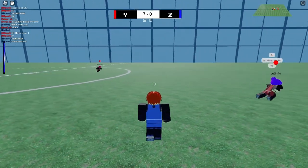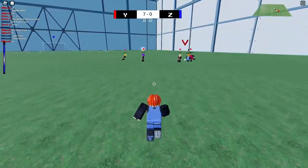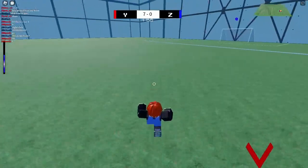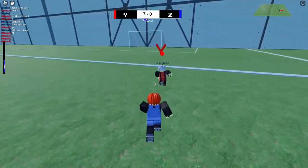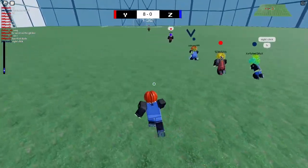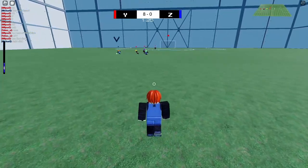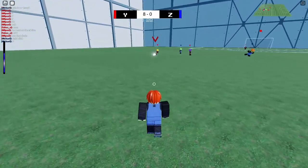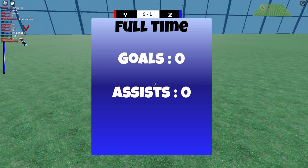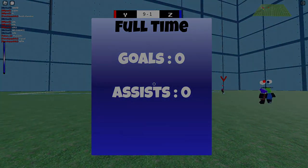I wanted Immense Speed — I wanted it! What does Immense Speed do? It makes you fast. I'm slow right now and Bobby's going crazy. Okay, I got zero goals and zero assists that match. Well, I got three — technically five goals and three assists overall.